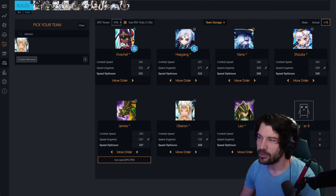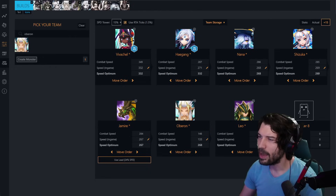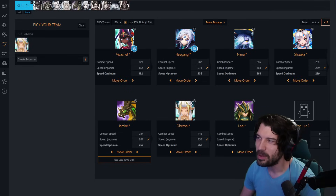If they ban Shizuka, you have Vivichell, Oberon and Leo so you basically get two snipes. If they ban Vivichell — actually the roughest scenario — you're on Leo, Oberon, Shizuka, but you still have two high damage units. Your last pick is either Jamire to reset Shizuka and do resurrection shenanigans with Oberon, or Nana to accomplish something similar.